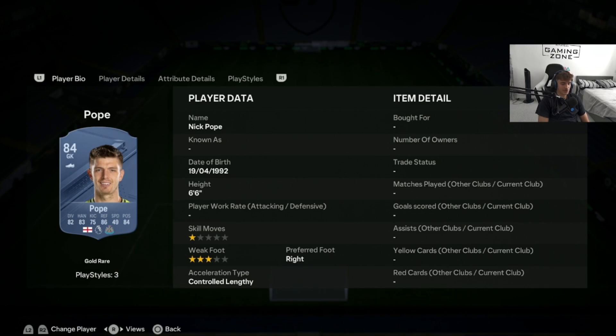Moving on to the second goalkeeper: the PSG goalkeeper, none other than Donovan. He does have a little downgrade this year from last year, but he is also 6'5", similar height to Pope. I think goalkeepers need to be around 6'2" or 6'3" minimum. Donovan comes in at around 15,000 coins. He has good links with PSG — you've got all the PSG women's team and the PSG men's team. 15,000 coins for Donovan is a very safe card with incredibly good stats.